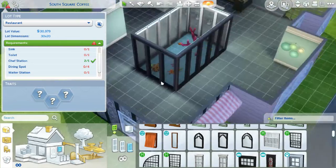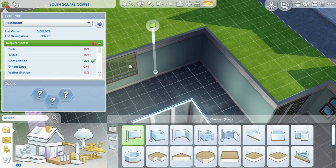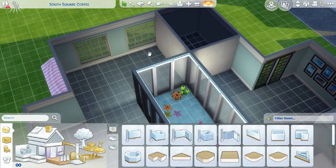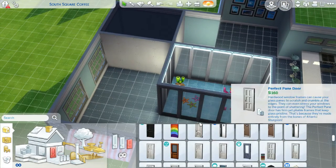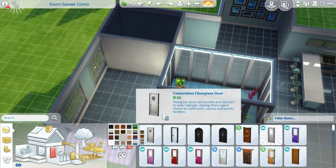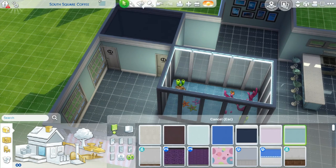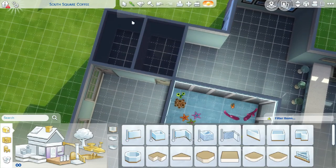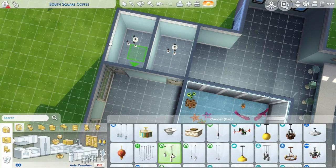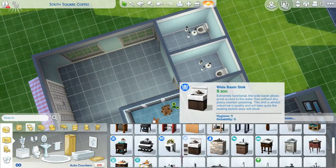I realized I never told you when I decided to make this a restaurant. Basically, when I put in the tables for the cafe I was like, no, this is a restaurant. I put in just the little barista stand and was like, no, this isn't gonna work. So I put the chef stations in instead and completely went into restaurant mode, starting to add in the bathrooms.